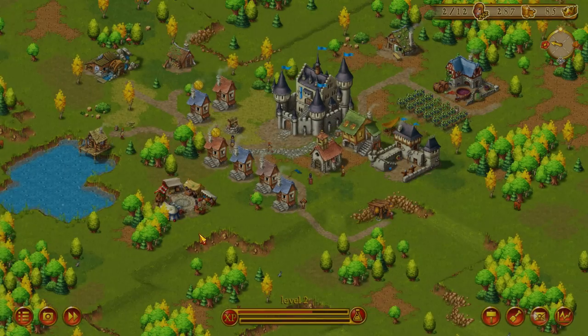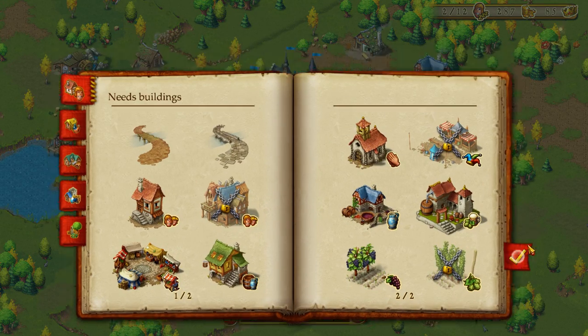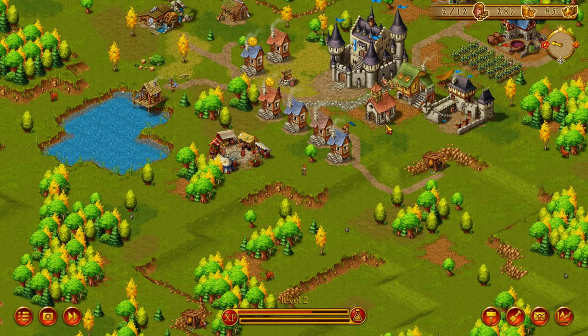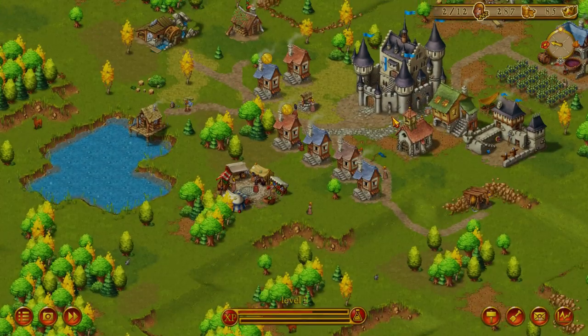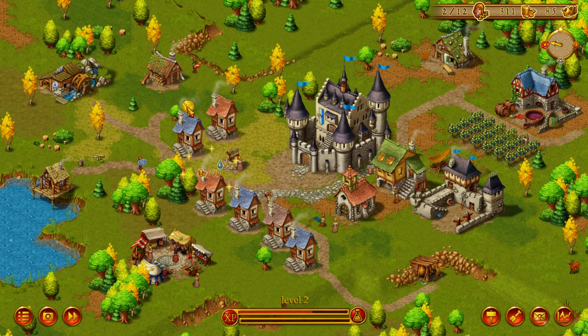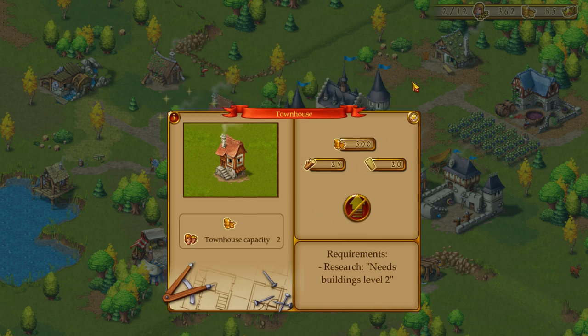This time we need to go ahead and throw another one of these out. Did we ever make our church? Yes, we did — right here. And everyone seems to be pretty happy about it. Occupancy is already at 50%. We can also upgrade these things. What do we need to upgrade them? It needs Buildings Level 2 to upgrade this.